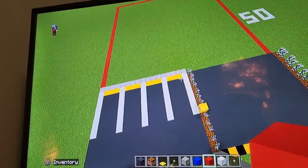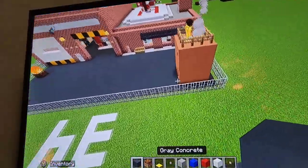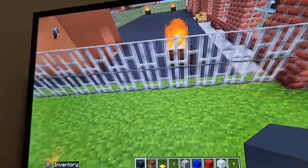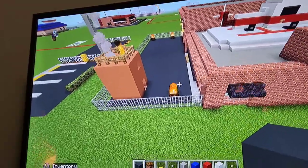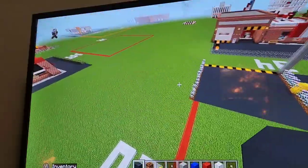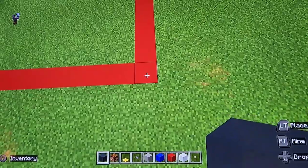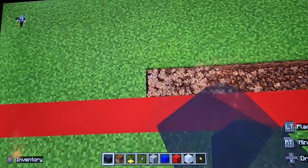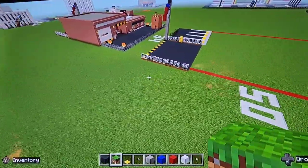Now that we've done that, we might as well start on the building. First, let's take care of what we've got going on here. We have 13 rows of gray concrete. The way we want to do this is you basically want to come inside the grid diagonally and do 13 blocks — not 15 like I was about to do.